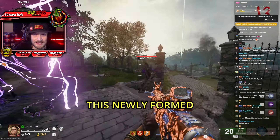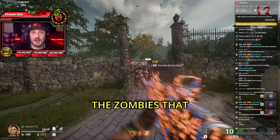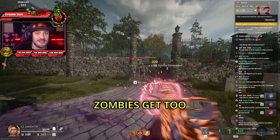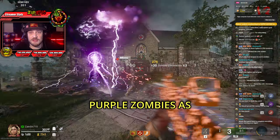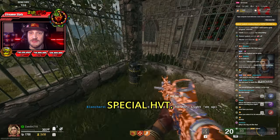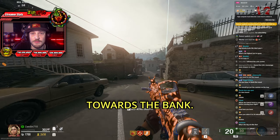This is the step where you're going to need to protect this newly formed orb from any zombies approaching it. You only need to focus on the zombies that are going purple, as these are going to be the only ones that are attracted to the portal. If you let zombies get too close to this portal, they will be absorbed into it and it will start to slowly damage the portal. So do your best to keep the purple zombies as far away from this portal as you can. Once you're done, it will then spawn in a special HVT. At this point, you want to pick up that canister that you dropped.